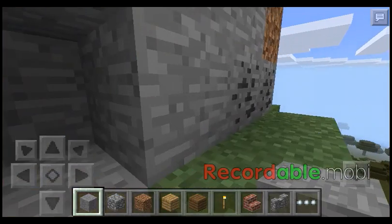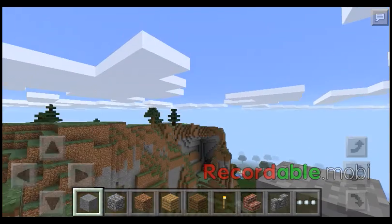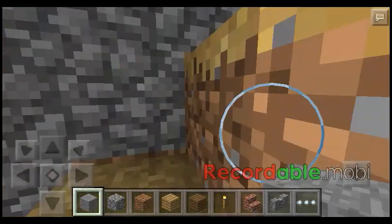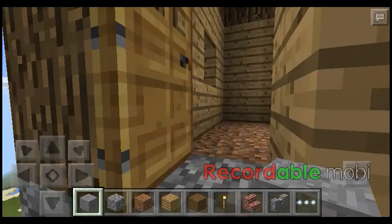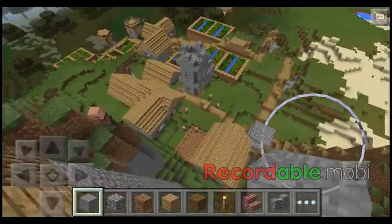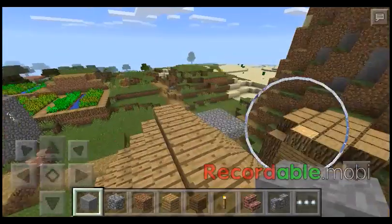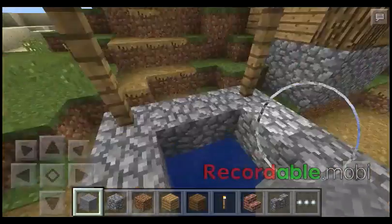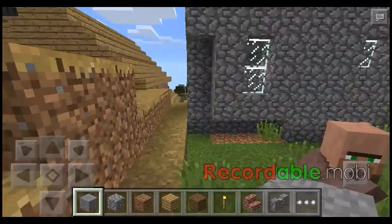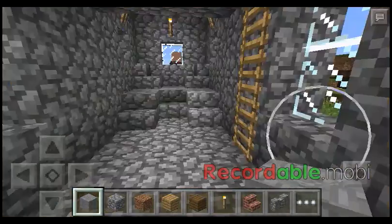This is gonna be a really good survival seed. It's so weird because all the seeds spawn on top of the mountain, inside of them too. Nothing in here. We have a well right here — that's how you know it's a village, by a couple of wells.